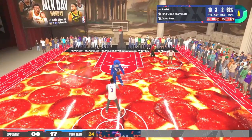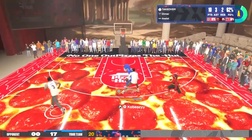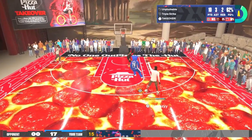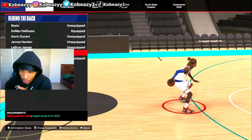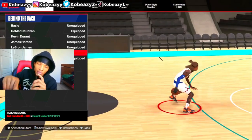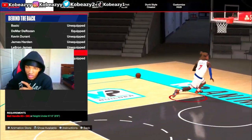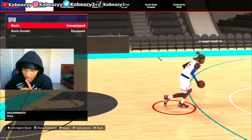You can't get ripped doing the De'Aaron Fox crossover, so you have to be careful with it. For behind the back, Damar DeRozan is the second place option. But if you can get the Jamal Murray behind the back, get that one — it's the best one in the game. It's quick; I use it on my 6'8 build. DeRozan is the second alternative if you can't get Murray.